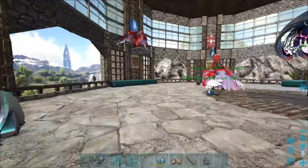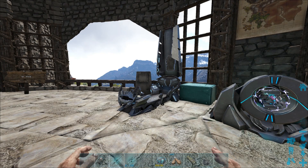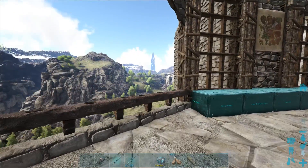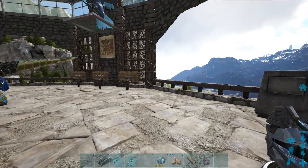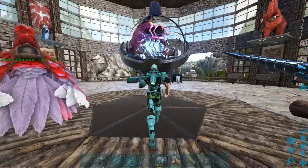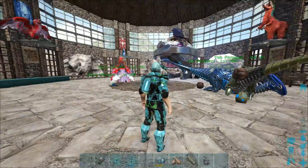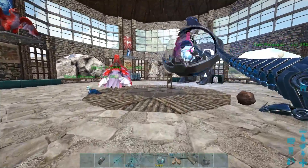I want to fight the island bosses even though I've already gotten the trophies. I still want to fight them on the island, especially the dragon, because the dragon on the island is a whole different fight. On Ragnarok you have the dragon and manticore together, and on Valguero you have dragon, manticore, and megapithecus - those fights are easy. The dragon by itself is a very difficult boss fight. I gotta do that at some point just to prove my worth.